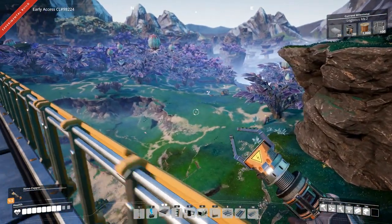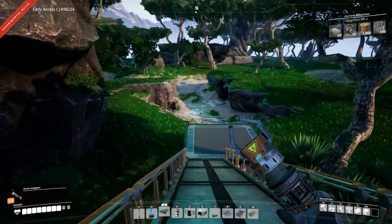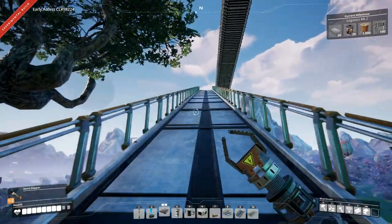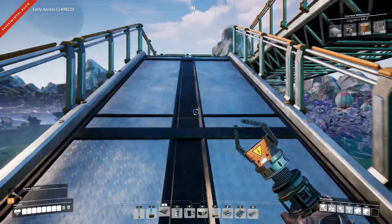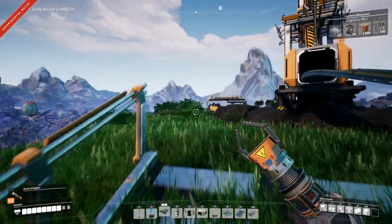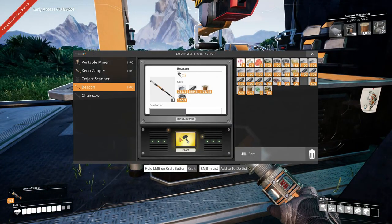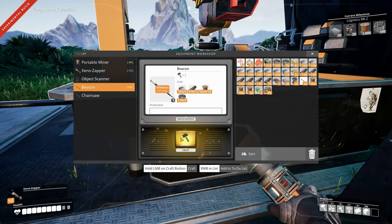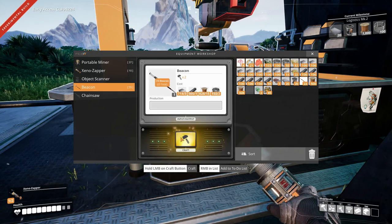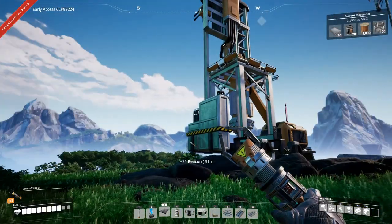Let's tear it down again, turn it when it's facing in this direction, and run the conveyor over here. There's a wreck over there. We need to make some beacons. We actually have the equipment workbench already set up, so let's see if we can make some beacons — we can. Make 30, 31 fine.